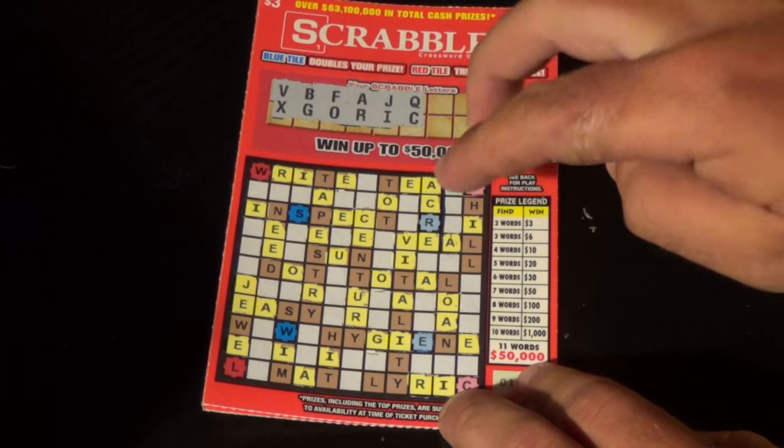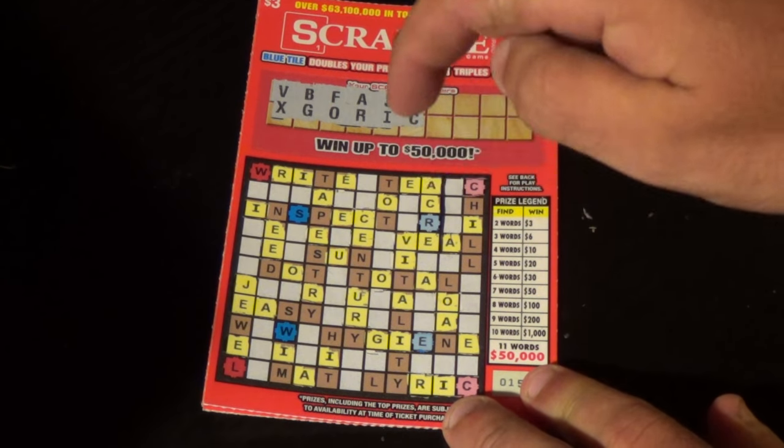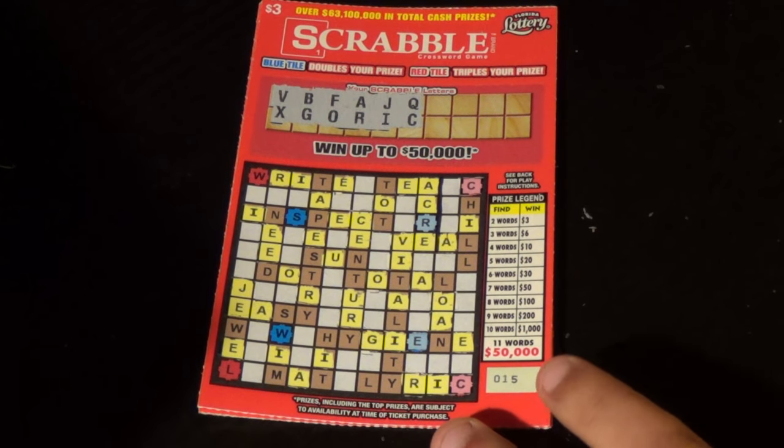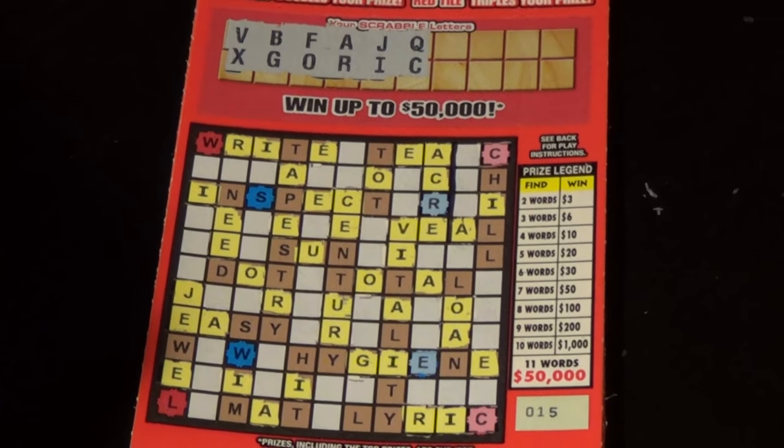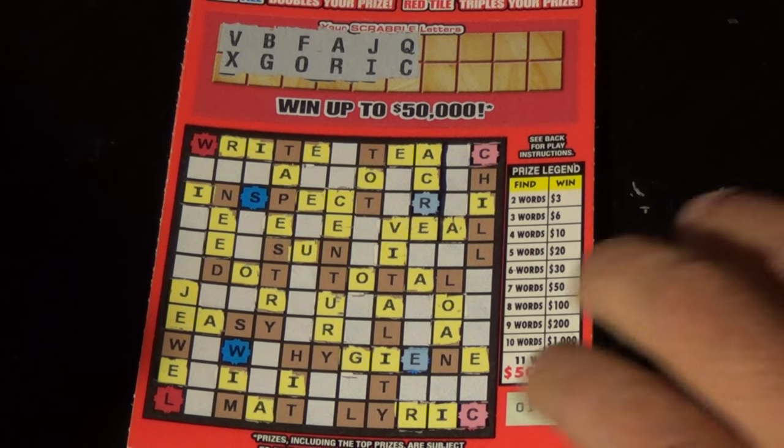Talking about doubles, we've got a double here. That's our one word, acre. So we know this ticket's going to be a winner here, so let's see how much more we can get — we know we've got at least six bucks here.